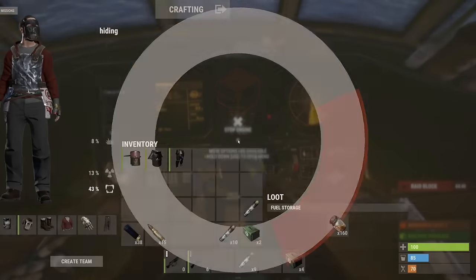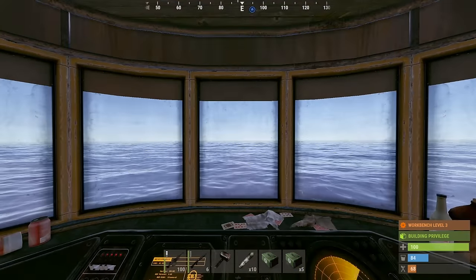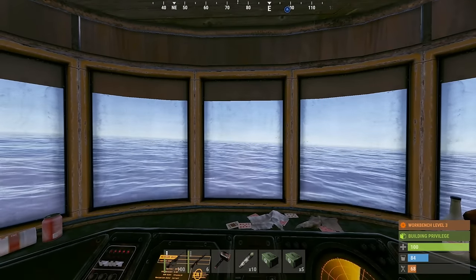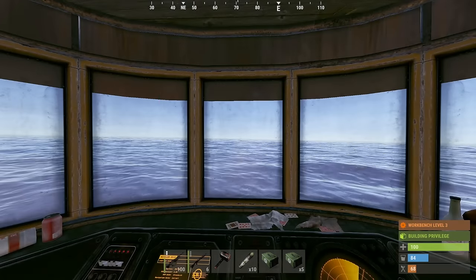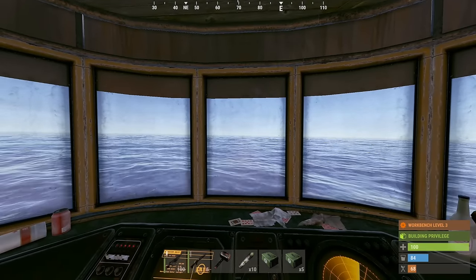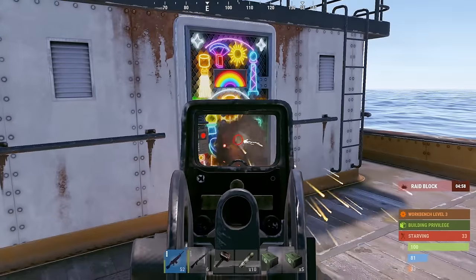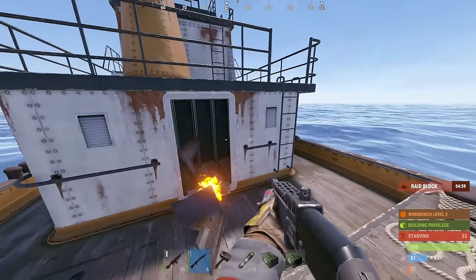How much fuel we got? Let's take this thing out. That's a lot quicker — we can focus more on raiding instead of building. We're 13 grids out, so no way we're getting found in the next hour or two at least. Use this as a furnace base. I doubt there's anything in here.